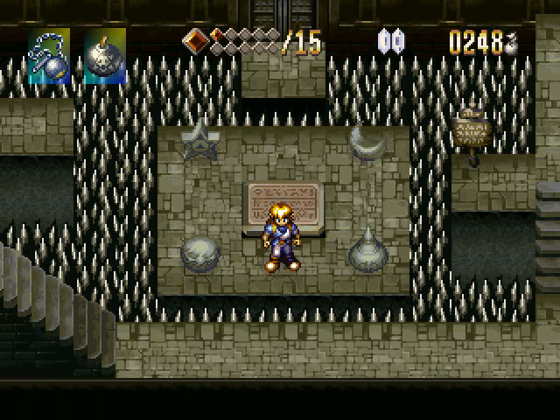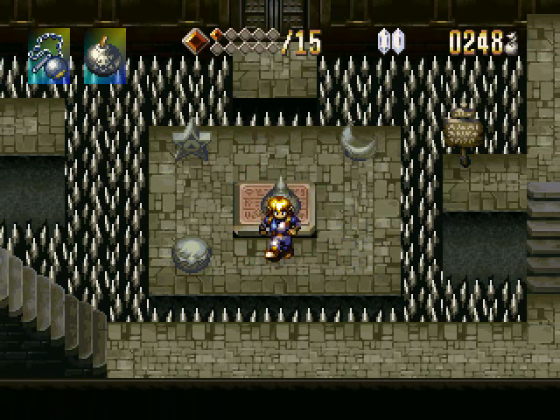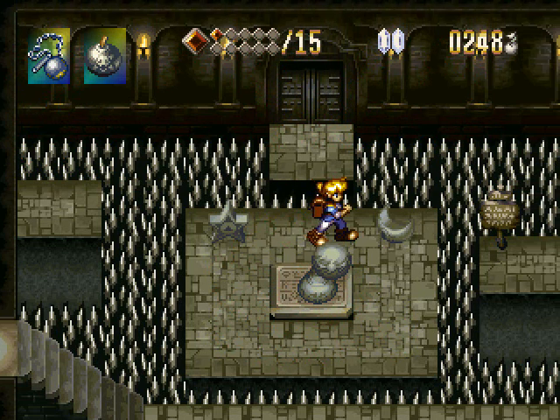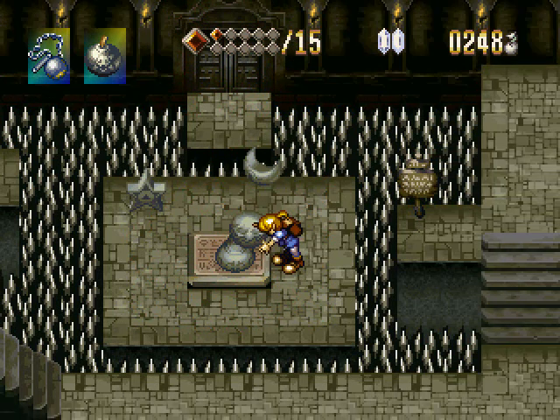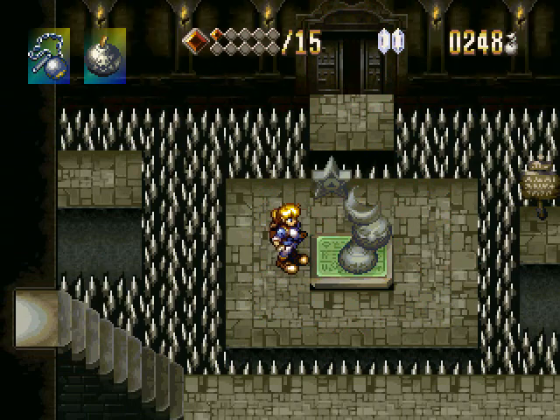Hello everyone and welcome back to more Let's Play Alundra. We left off on this puzzle. This puzzle is not too difficult if you read the sign — pretty easy to figure out what we need to do. We need to make a tower. Most of you who did attempt to figure it out managed to get the correct answer.